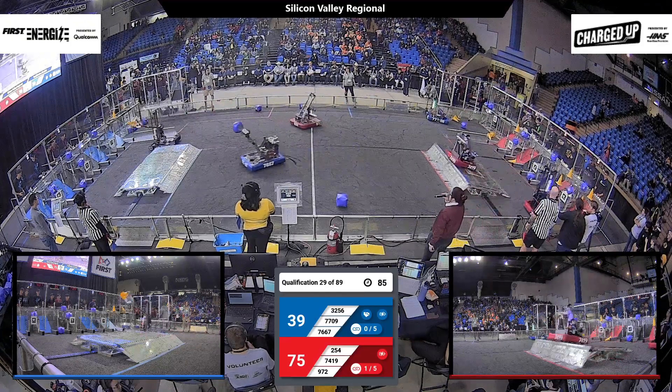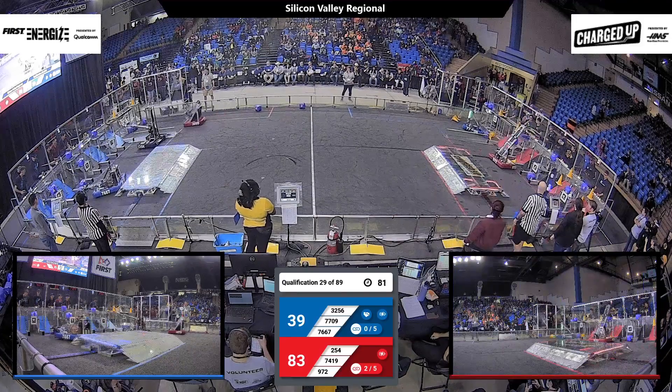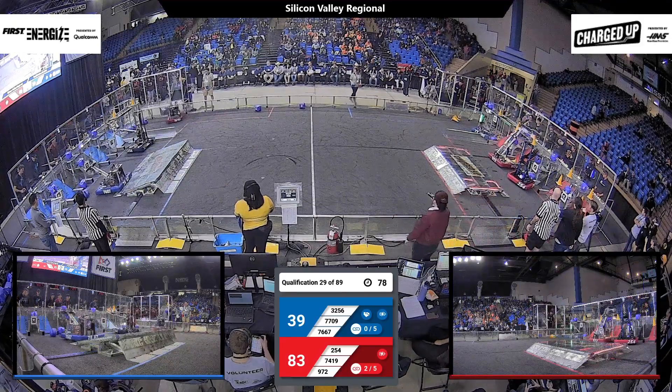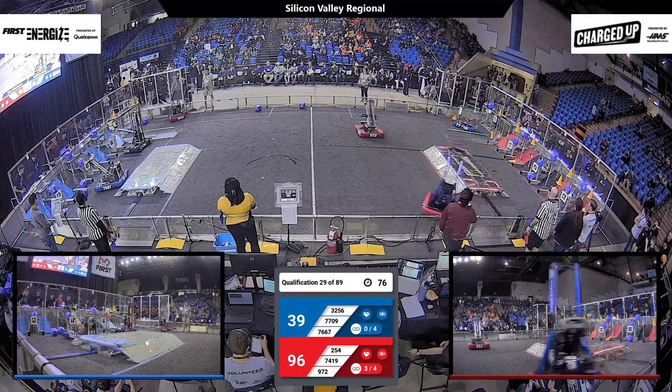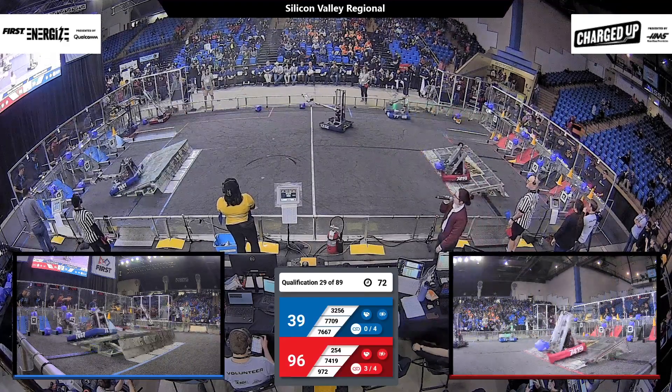We see also on Red, Ironclaw working on filling out some of the upper row cones, and their Alliance Partners Tech Support dropping off some cubes in the bottom. This Red Alliance is working on all three rows of their grid at once and quickly racking up the score.